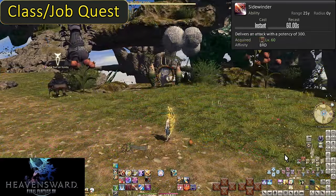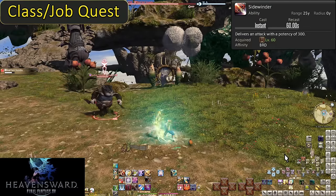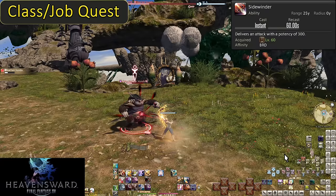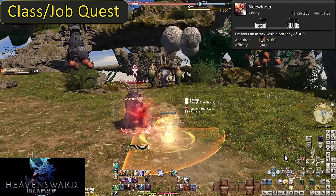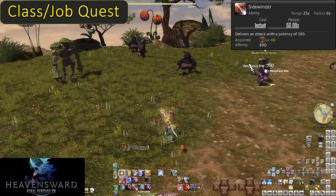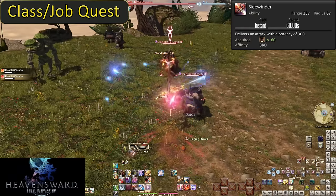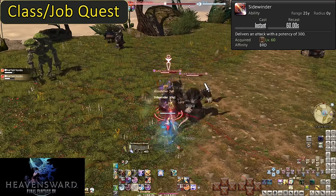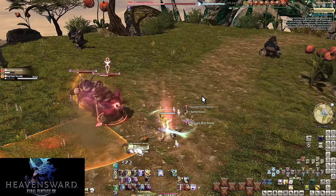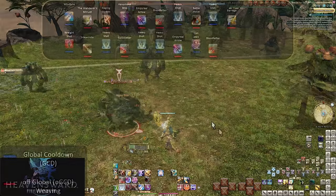Level 60: Sidewinder. On a 60-second cooldown, this does 300 potency of damage to a target — that's it. This is just a filler skill you use every minute on cooldown. It's a leftover from previous iterations of Bard where it used to scale based on your DoTs and made them feel more important. Now it just feels pointless, but let's get into the full opener anyway — we have a lot of big changes here that make Bard feel much smoother and proper.